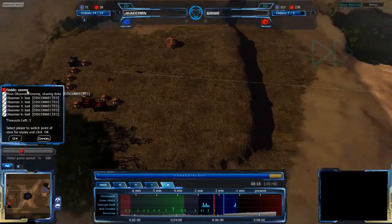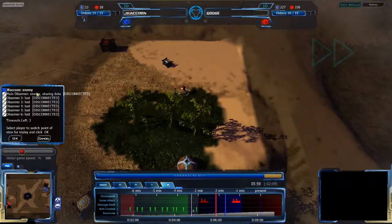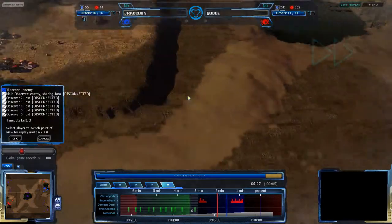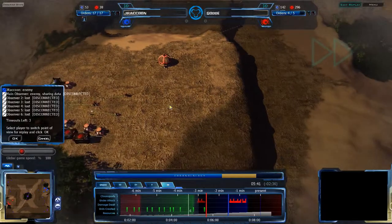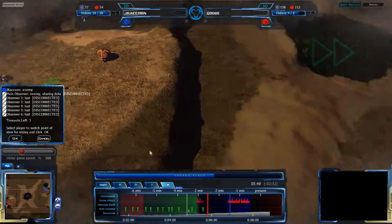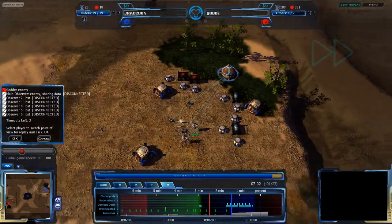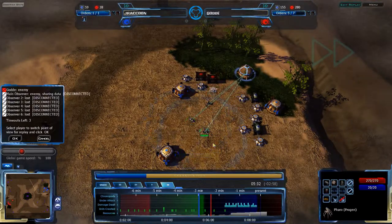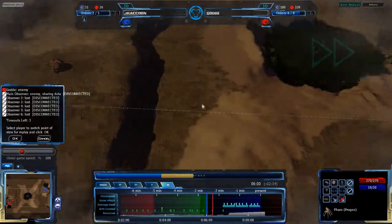God did not retreat his Acron from the looks of it — he's still going for scouting, being quite bold. That's extremely risky because he could lose his Acron. A Seppie is being built up for a Reef, so God is getting a Reef about two minutes later than Jay Raccoon. Jay Raccoon does have a tech advantage now, but he's not making any use of it — he doesn't have any Spires or Pharoopods.